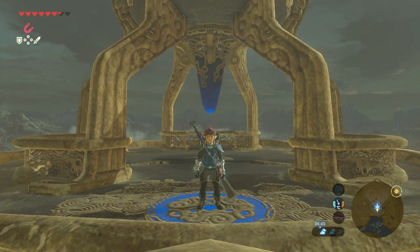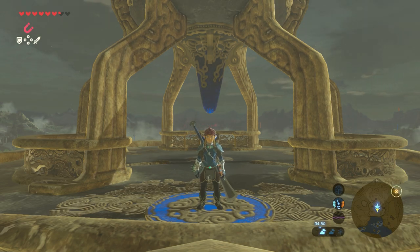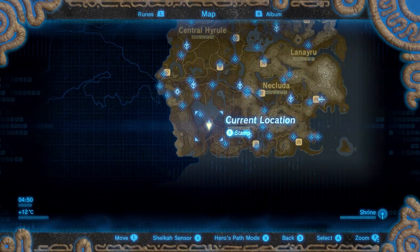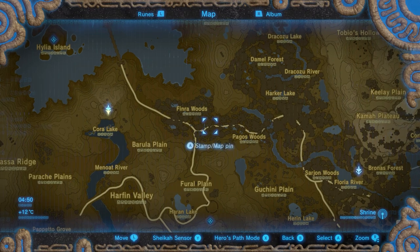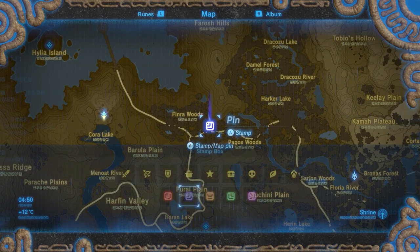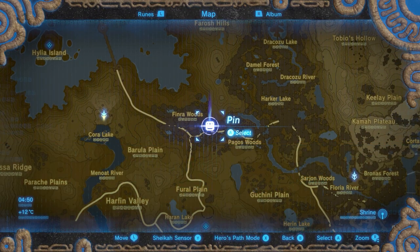It's easiest to start the search for this shrine at the Lake Tower, which is located in the Lake Region. Open your map and go to the spot between Finraer Woods and Pagos Woods — somewhere there should be the shrine we need.